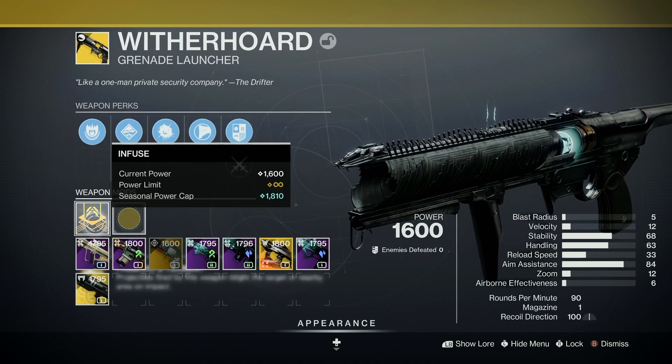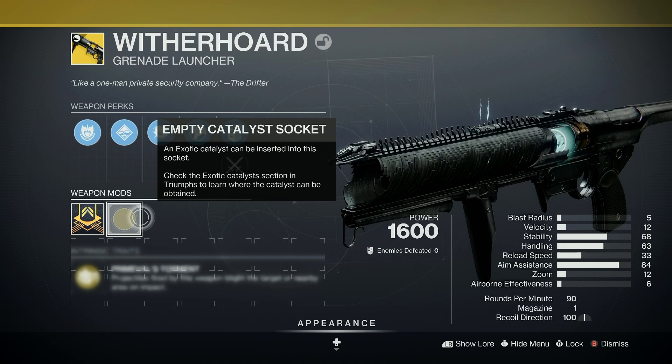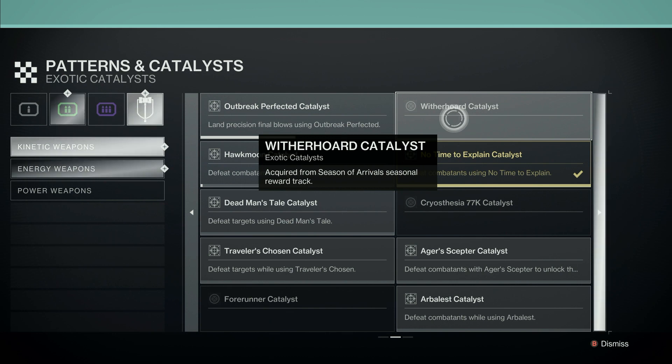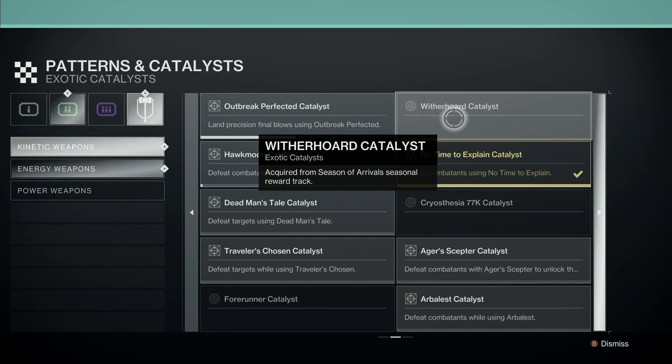You can upgrade it and I think it does have a catalyst. Let's go see where we can find it. The Witherhorde catalyst is acquired from Season of Arrival's Seasonal Reward track, but I believe you can also pick it up if you just keep playing the game.